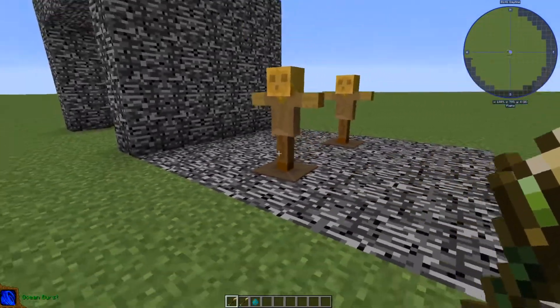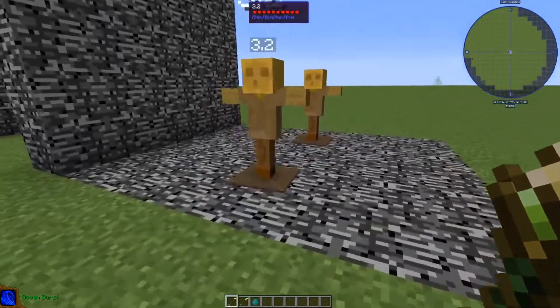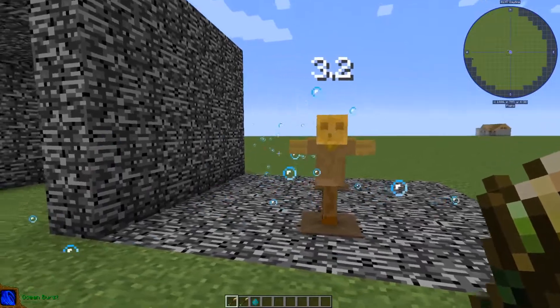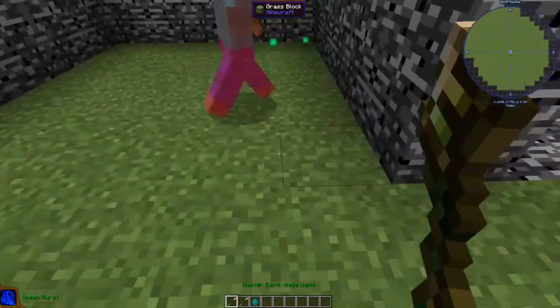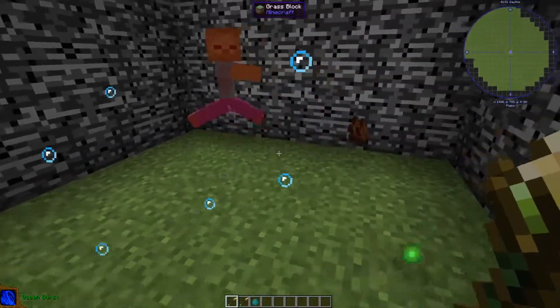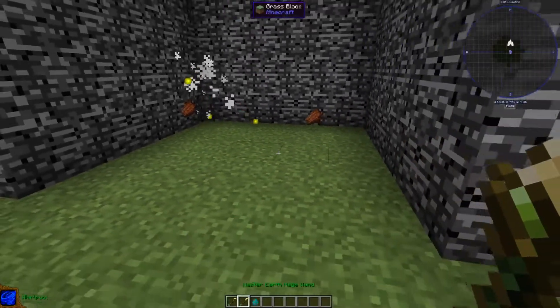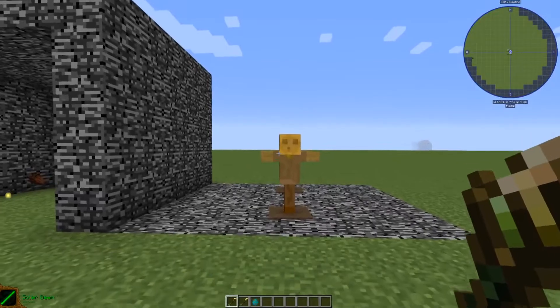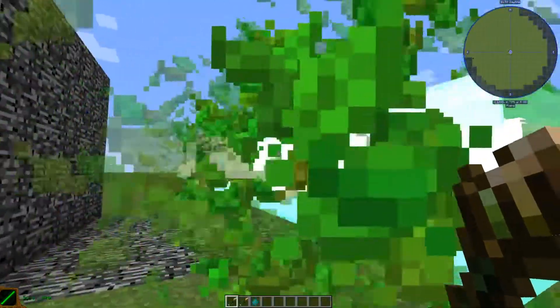The next spell is the ocean burst. If you just right-click it, it only goes up to like two blocks, doesn't go that far, deals damage and shoots mobs away from you.